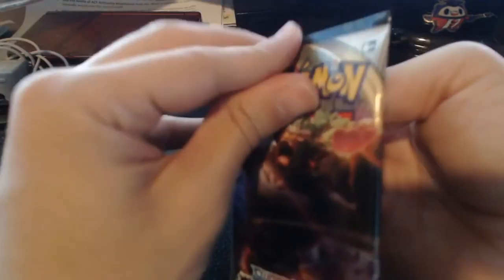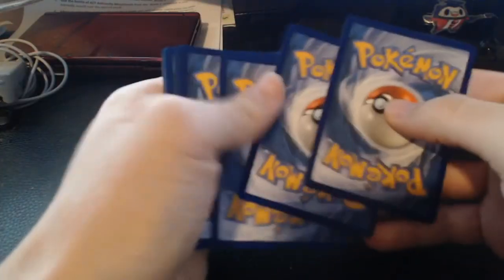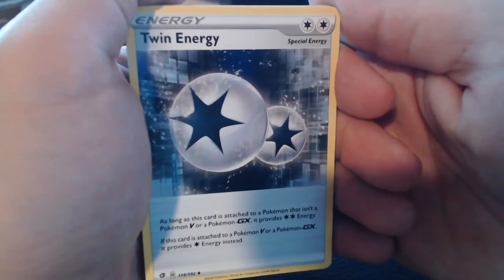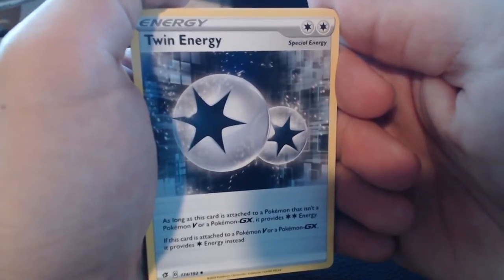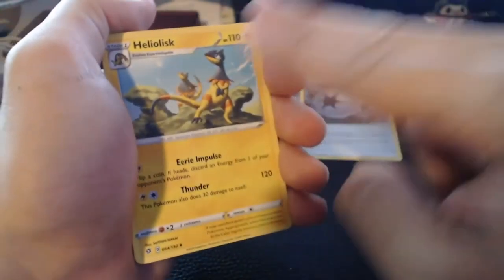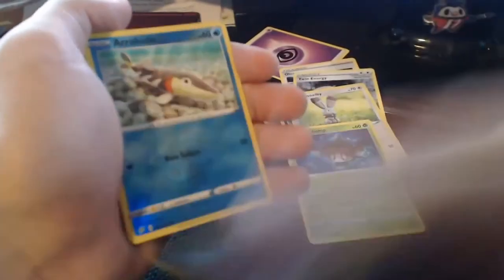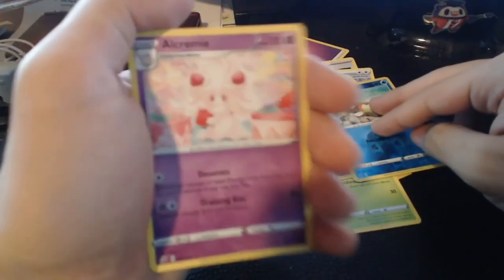Next pack — Psychic Energy on the back. Oleana to start us off, with Twin Energy. I always like the special energy cards — as long as this card is attached to a Pokemon that isn't a V or GX, it provides two colorless energy; if attached to a V or GX, only one. That's kind of lame, but alright. Heliolisk, Growlithe, Impidimp, Bunnelby, Phantump, Dreepy, Arrokuda as our reverse. And on the end we've got an Alcremie. Cool.